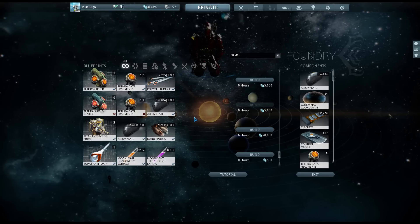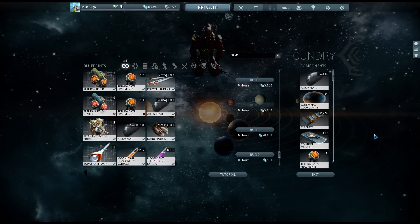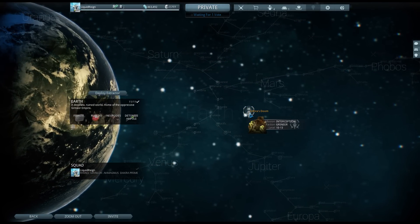To get these fragments, you need to once again head to Earth and go into the Interception mission — Domination, whatever territories you want to call it. It seems that they have beefed up the spawn rate and the Grineer are coming a lot, so you may feel a little overwhelmed compared to the usual snooze fest that Interception is.